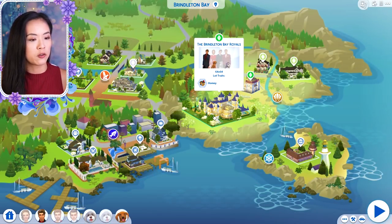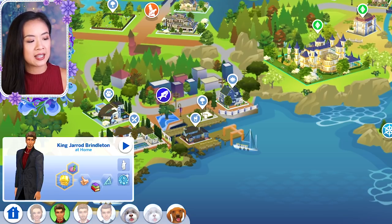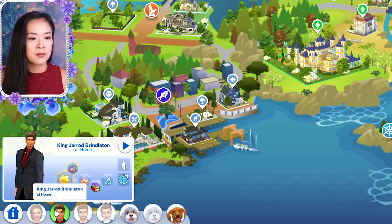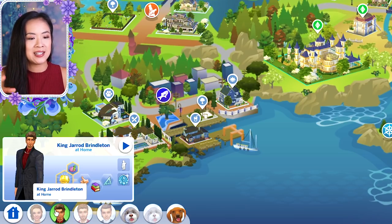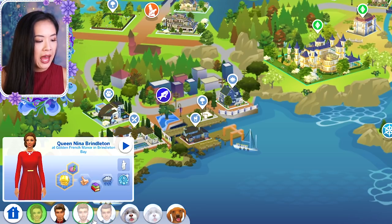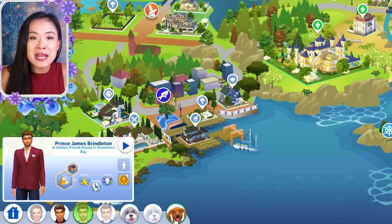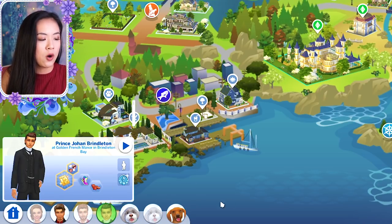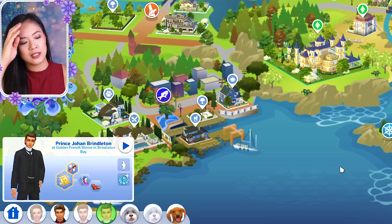The next family is Brindleton Bay, which was a newer royal family founded kind of in the middle of the last season. He is actually Queen Nea's uncle - he founded this kingdom because he wanted to marry a commoner and his parents wouldn't let him, so he ended up running away here. King Jared helped him find and build this kingdom and turn it into a new land for him to become the ruler of. So King Jared is the current ruler and Queen Nea is his wife. Their oldest son is Prince Johan and their younger son is Prince James. Of course you couldn't have Brindleton Bay without pets, so they have little dogs too. Prince Johan is the heir and was definitely a main character in the last season.